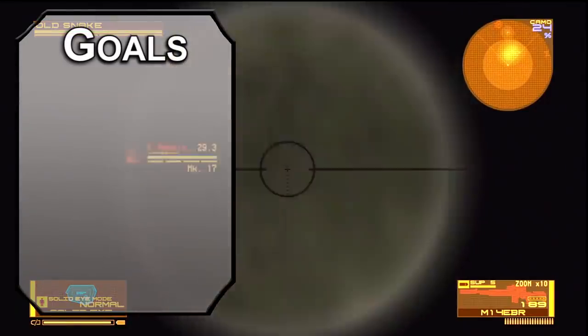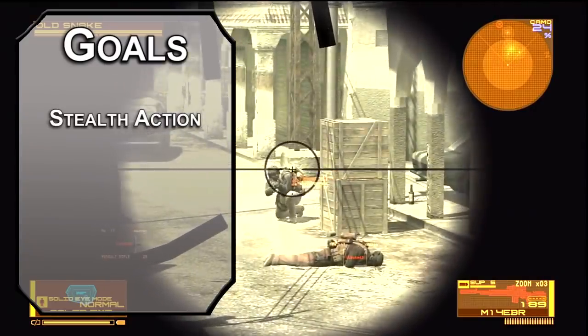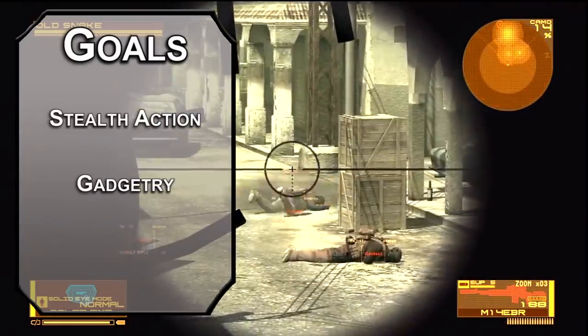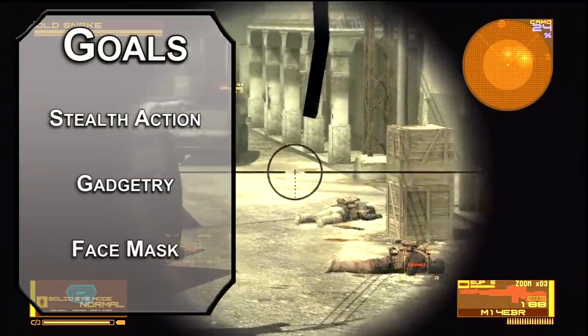Start off with our goals for this build. First, we need to be sneaky, like a sneaky little snake. Next, we need some gadgets in case sneaking doesn't work — explosions are a solid backup. Finally, we'll make sure that we can disguise ourselves so we can hide in plain sight.